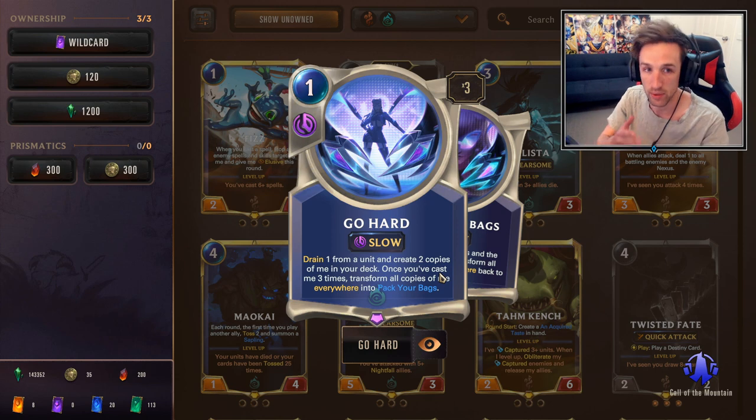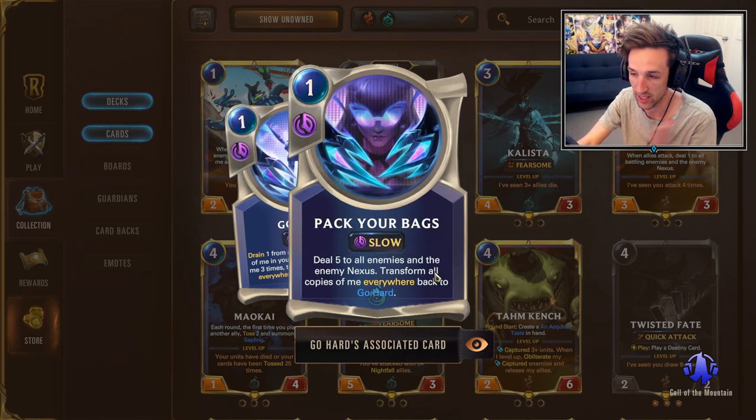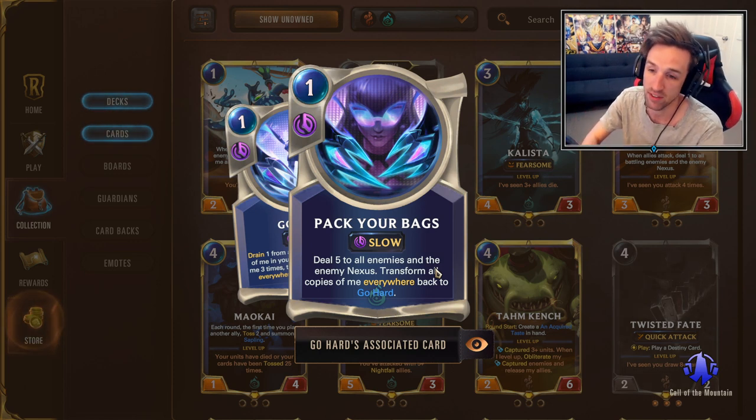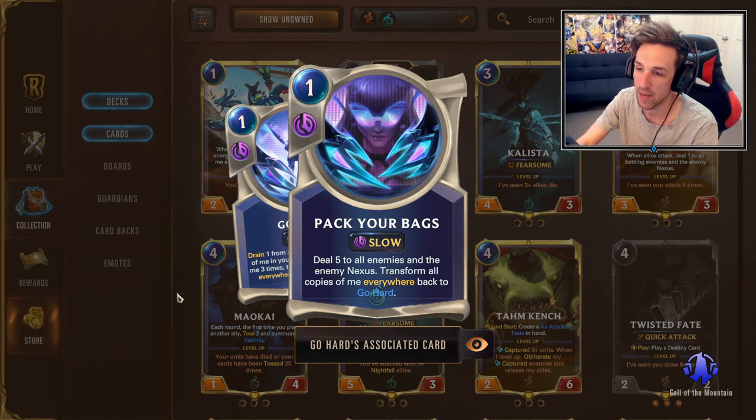Gohard is simply a card that as you play it, it gets stronger and stronger — you shuffle copies into your deck. At first you drain one, deal one to a unit, and shuffle copies into your deck. As you play more copies, after you've played three, you'll get Pack Your Bags, which will deal five to all enemies for one mana. That's a massive tempo swing. The deck revolves around lots of cycle and cheap early game plays to flood the board, then gradually get towards Pack Your Bags and close out matchups.